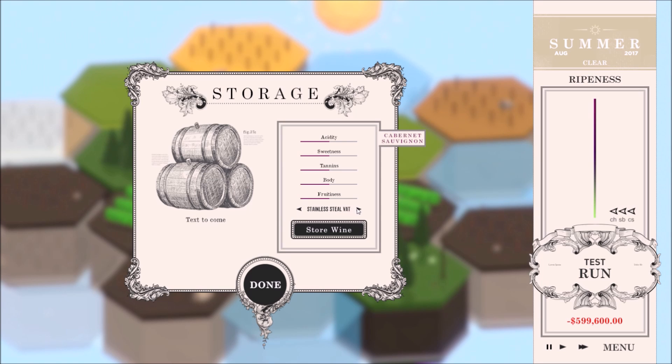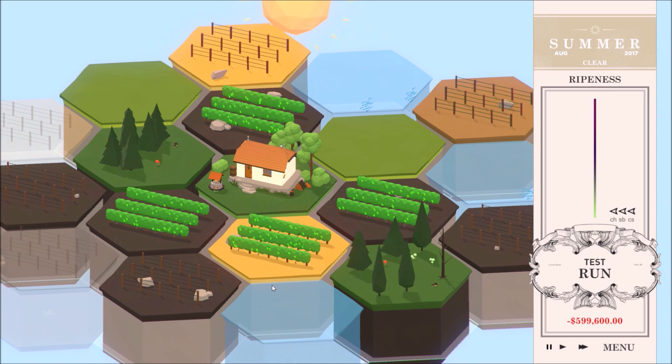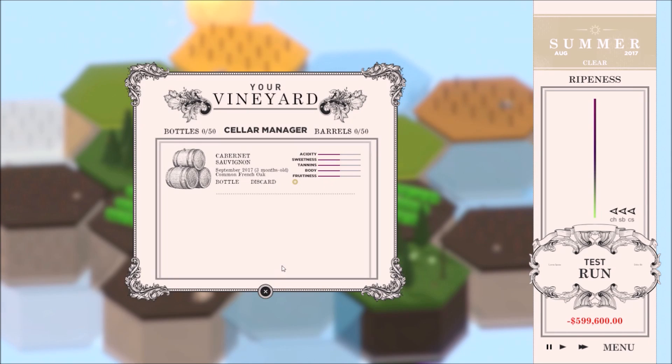Storage has taken on a completely new form and gives the player more control over the characteristics of the wine. Thanks to our cellar feature, players can store barrels of wine until they reach optimal characteristics. Then the player can proceed to bottling and selling them.